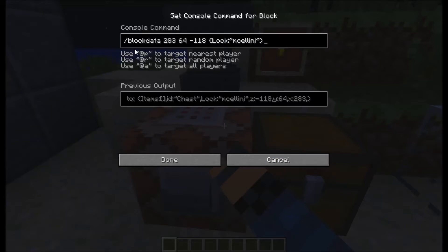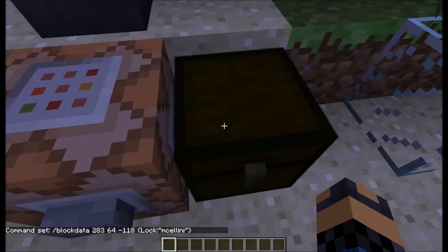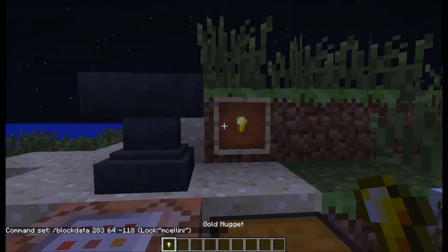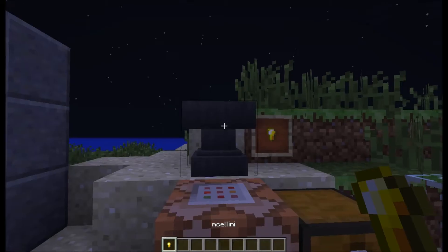The command in the command block locks a chest using slash block data with the coordinates of the chest and then the password. I set it to 'Emsalee' — it used to have a negative one in the coordinates, which didn't work, so you just put the correct coordinates in. The next step is to name an item the same as the password of your chest lock. I use a gold nugget because it looks like a key — it's the closest thing I could find. I rename it to 'Emsalee' because that's the password of the chest.